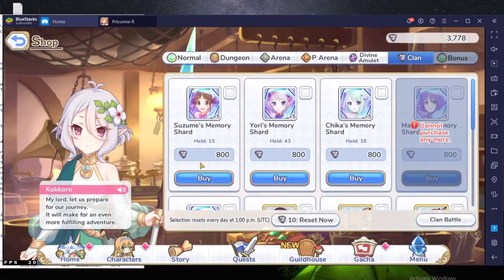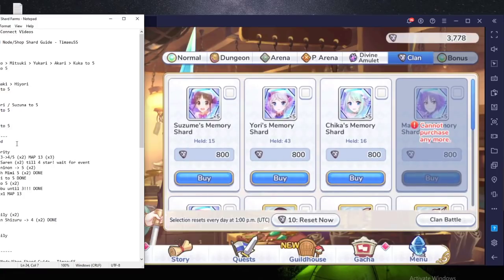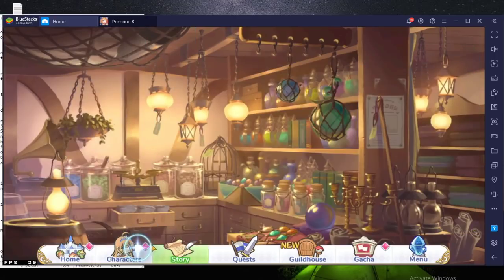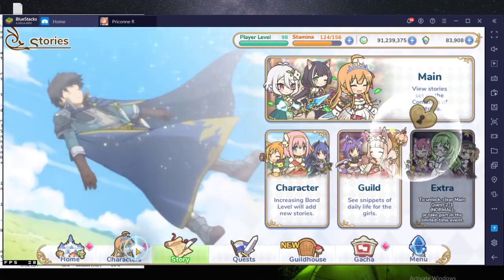Personally I'm just exchanging Makoto and kind of waiting. I don't know why I have so many Yuri shards — oh, it's because she was once a reward for clan battle. In terms of story, story has seen a few changes.